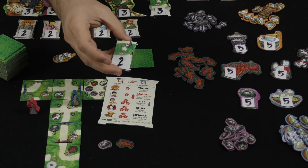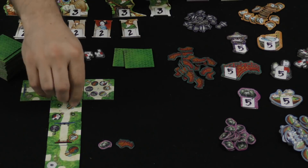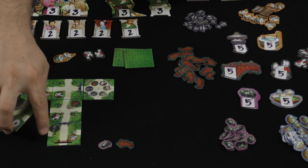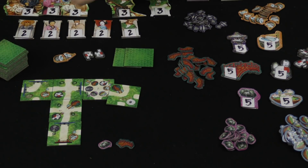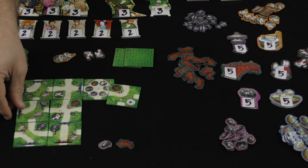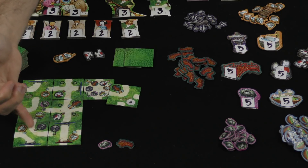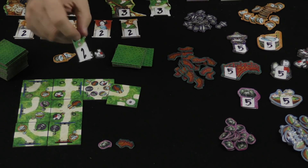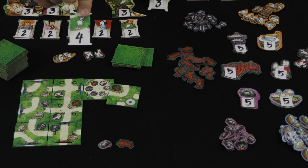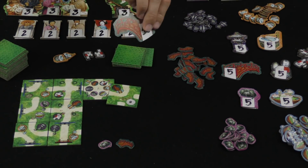There's also these, which you are going to acquire when you create an enclosure — which is when you create basically a separate group of paths that is not connected to anything else. They are enclosed, but they have to have at least two features in there. So for example, if I do that and I do that and I do something like this, I'm creating an enclosure right there. That's completely enclosed, made up of at least two tiles, has at least two features in it. When I do that, I grab one of these. When I do it again, and when I do it a third time, and so on — same deal. You get one of these when you cash in five of the matching type, and then ten, and so on.